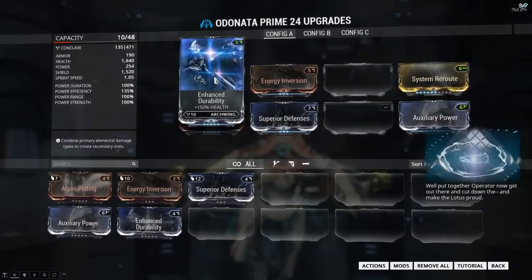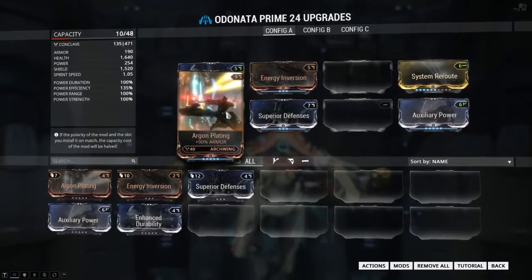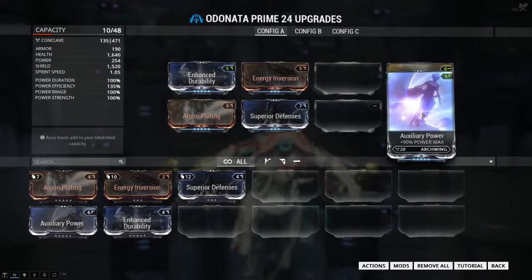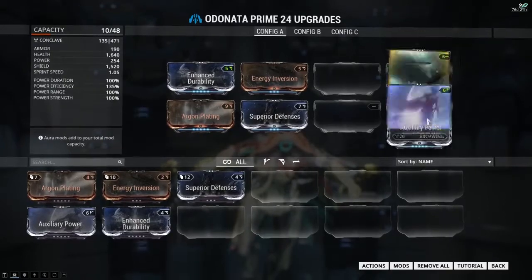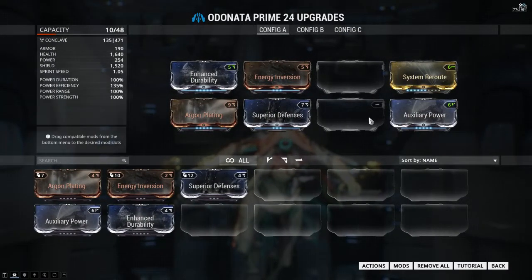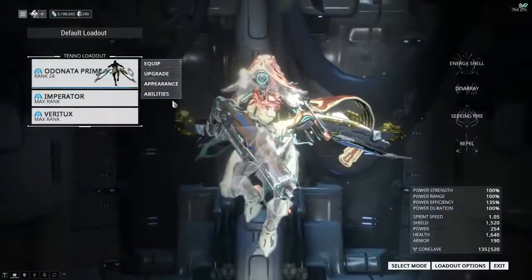The important things to grab are enhanced durability, energy inversion for the shield and health. Argon Plating is nice but not too important. Superior Defenses is pretty handy. Power efficiency and power max are nice little things to have but you don't really need them — they are kind of harder-to-get mods. The important four are really for your defenses. You need to be able to survive a couple of hits because you will get hit.